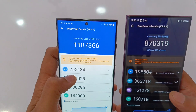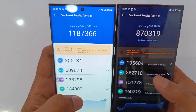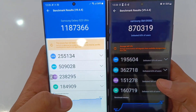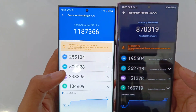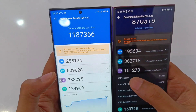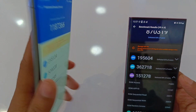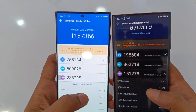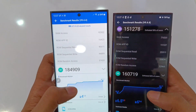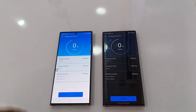Let's check the CPU: 2,55,000 versus just 1,95,000. And let's look at the GPU: it's 3,62,000 versus 5,00,000 — an insane difference between both of them. You can just look at the memory: 1,51,000 versus 2,38,000, because this is UFS 4 versus UFS 3.1, so that's a significant difference. And then let's look at the UX: 1,84,000 versus 1,60,000.